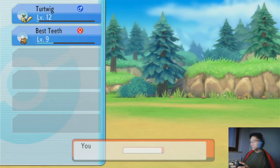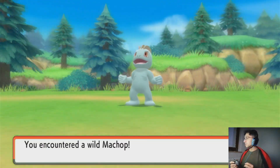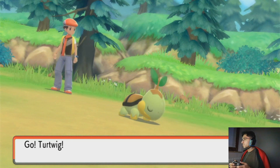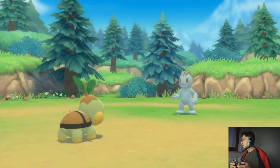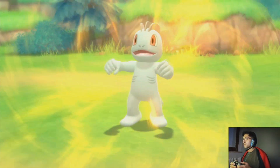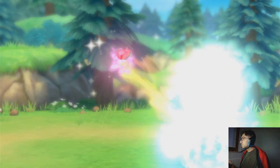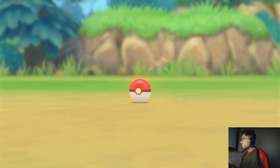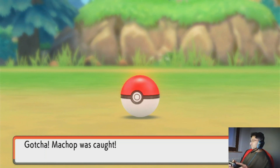I would like to find Ponyta just to show you. Oh, that's a Machop — let's catch one. Is he going to be able to withstand Leaf Age? He might not — actually, yeah he can. I think a Pokeball should do it. One, two, three — nice! We got a Machop. Although, once again, we won't really use him.